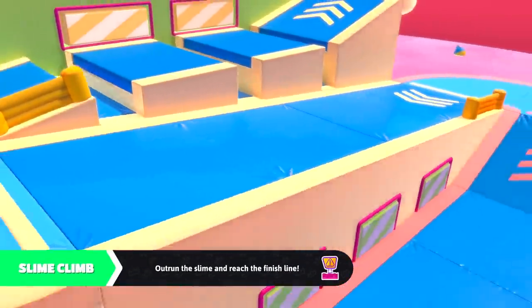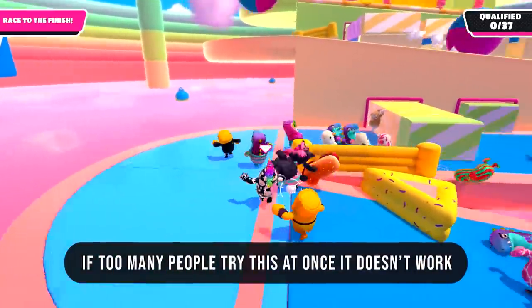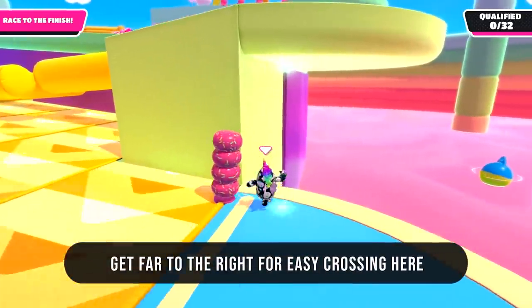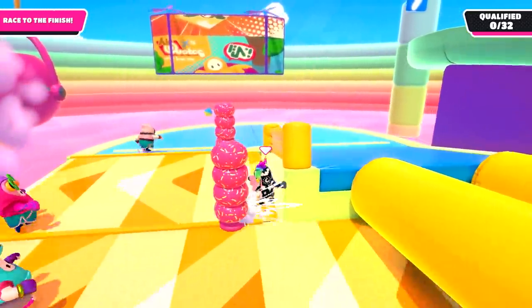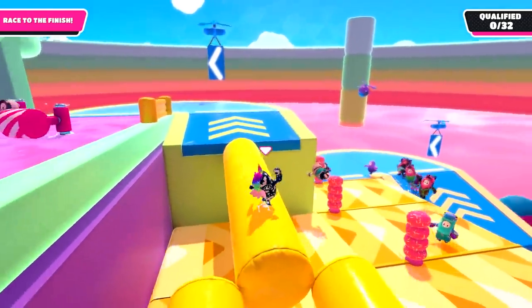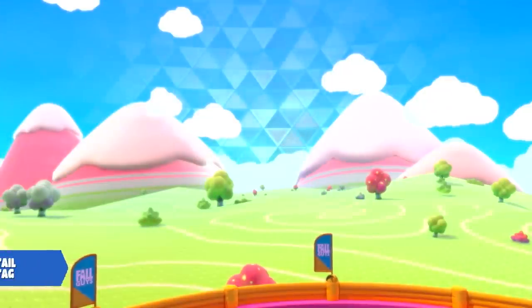Last of the race levels — it's Slime Climb. A lot of people bounce off the little triangle for an early lead, but I don't bother. Instead I make up time by going to the very far right of the conveyor belt section and running straight across — you pretty much don't run into anything. And don't forget to jump in the middle of the yellow bars, and don't jump again or you'll fall off.